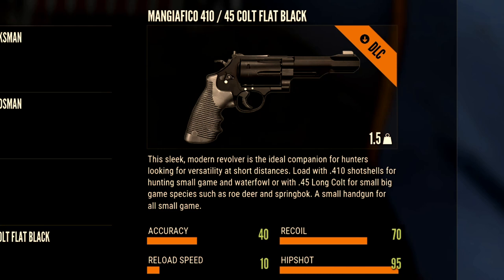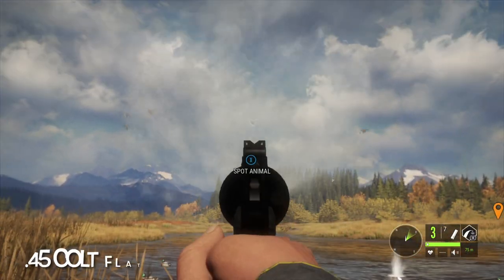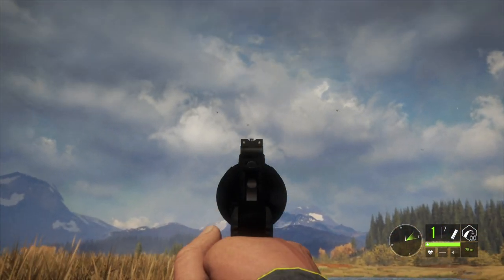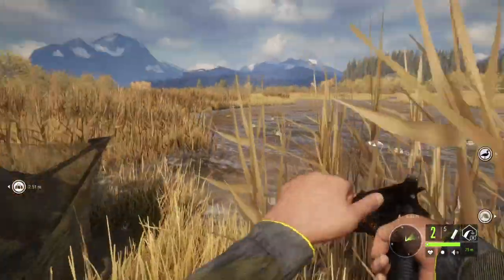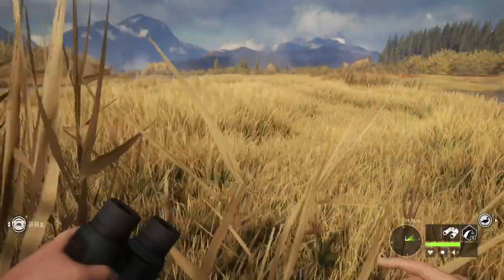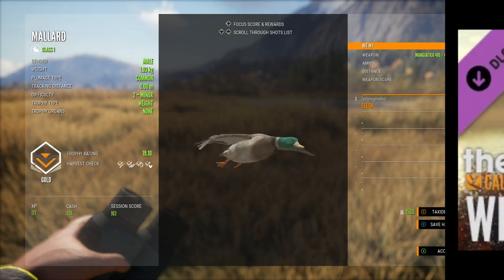The last weapon in weapon pack two is the Mangiafico 410 or 45 Colt. This is another gun where you can use two different ammunitions. Here I'm using the 410 birdshot, or I can switch to 45 Colt hardcast bullets and shoot deer — anything in class two to five. This is also an awesome way to level up your handgun. I'm actually going to take this out and shoot ducks using my duck decoy setups to level up my handgun — haven't done that since I restarted on PC.